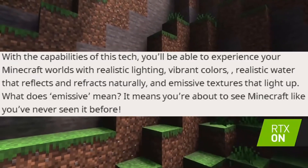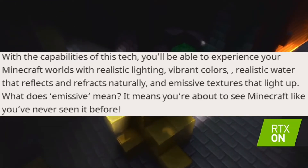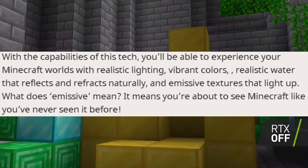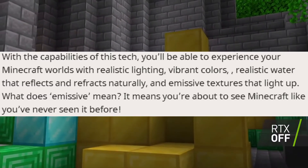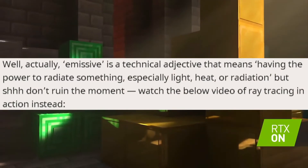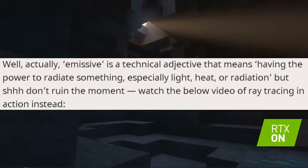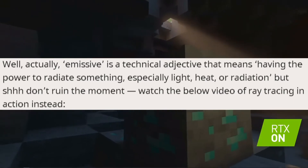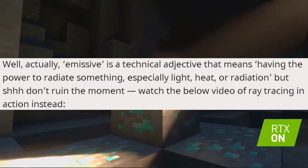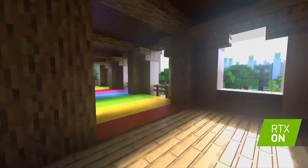With the capabilities of this tech, you'll be able to experience your Minecraft worlds with realistic lighting, vibrant colors, realistic water that reflects naturally, and emissive textures that light up. Emissive is technically an adjective meaning 'having the power to radiate something, especially light or radiation' — but let's not ruin the moment and watch the ray tracing video in action.